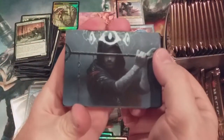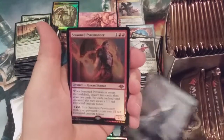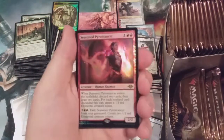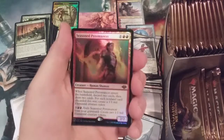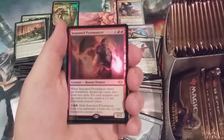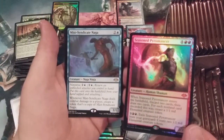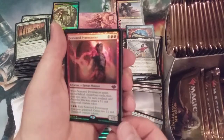Illusion token. Snow-covered island and — oh my goodness — a foil mythic: Seasoned Pyromancer! Holy mackerel! Look at the way that shines — foil mythic Seasoned Pyromancer! And a Mist-Syndicate Naga. This definitely is going to overshadow anything else we get in this pack. Wow — that is just awesome, foil mythic Seasoned Pyromancer.